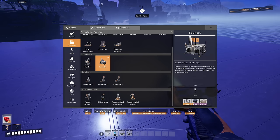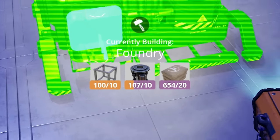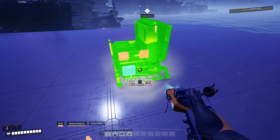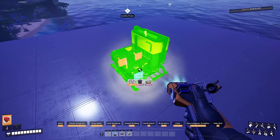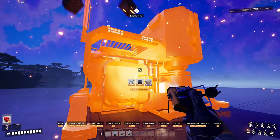When building, your inventory now shows items in orange (personal inventory) and purple (cloud storage). If you run out of personal items, the game will automatically pull from dimensional storage — a very convenient feature.